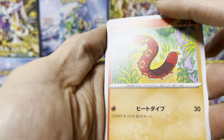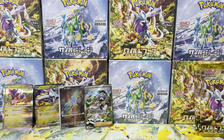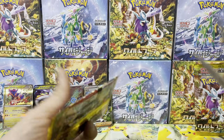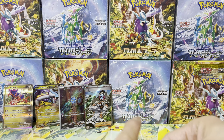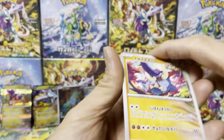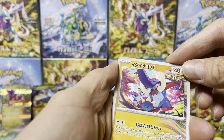Sizzlipede and Golem — that's a good hit guys, that's a good hit. There's a SAR as well, but that's not bad. One to the front — there's no god packs in this set, so no need to shout out god pack. Idai Kibana, Great Tusk.